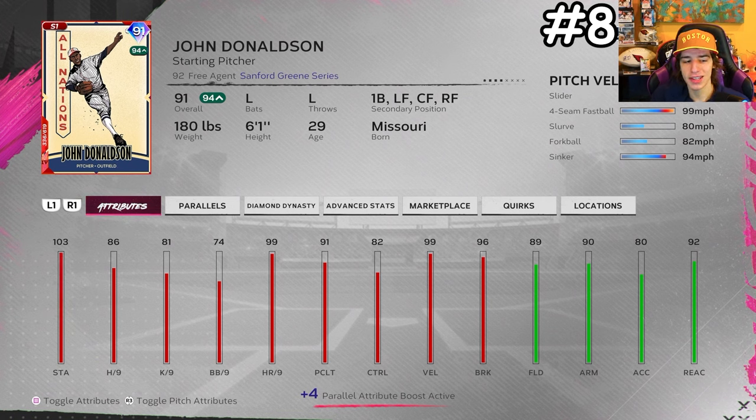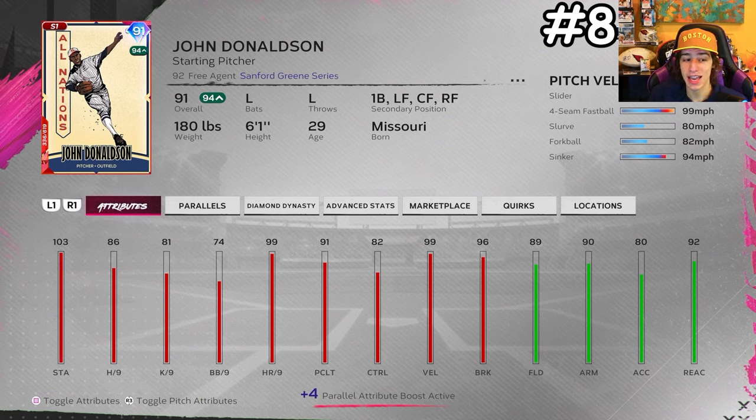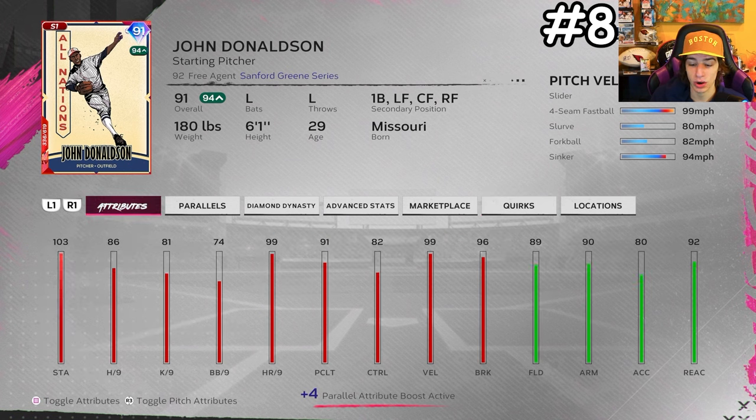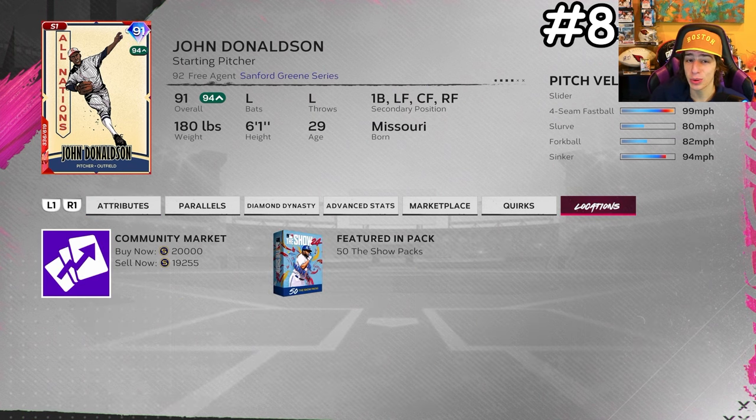The eighth card might be the most valuable in the game before the glitch is patched: John Donaldson. You can use him every game out of the bullpen and he'll always have full stamina — it's a glitch they need to fix ASAP. He has really solid pitches, really good attributes, outlier on both the slider and fastball, so he throws extremely hard. He's only 20k and you can literally use him every single game — it's broken.